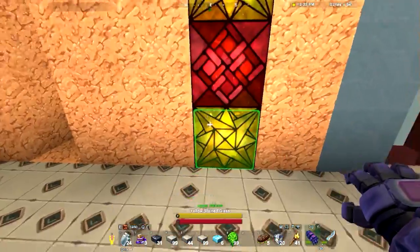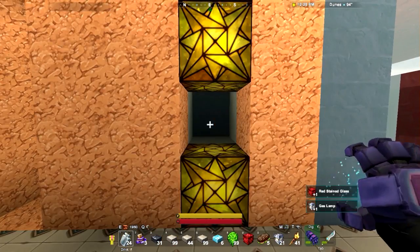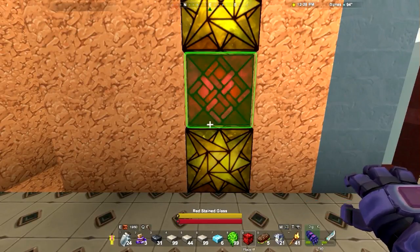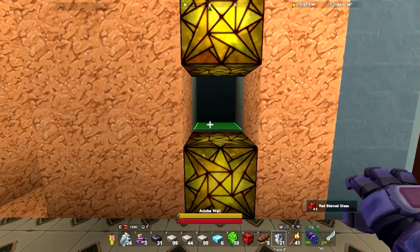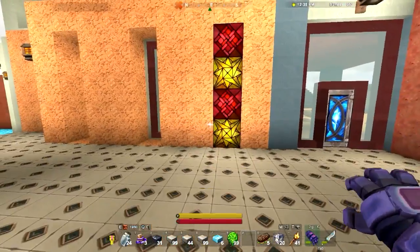The nice thing is this glass — if you put a light source behind it, it glows. If you don't, it goes dark. So like for example, it's kind of darkish, but drop a light source back there and it all lights up. It's nice.